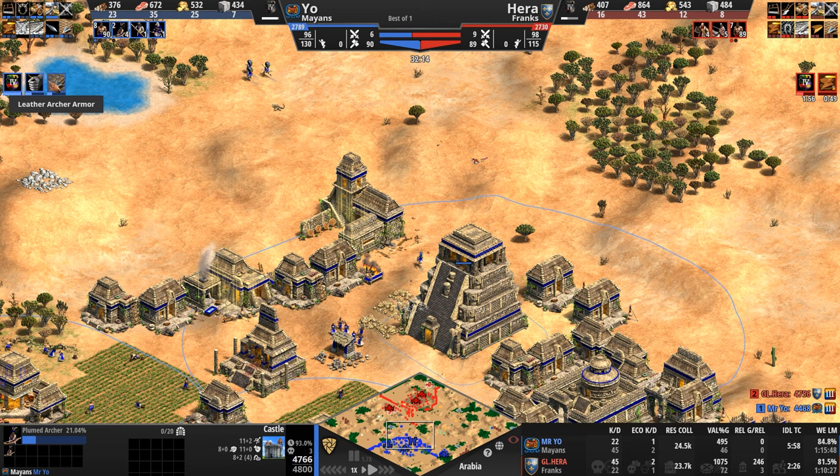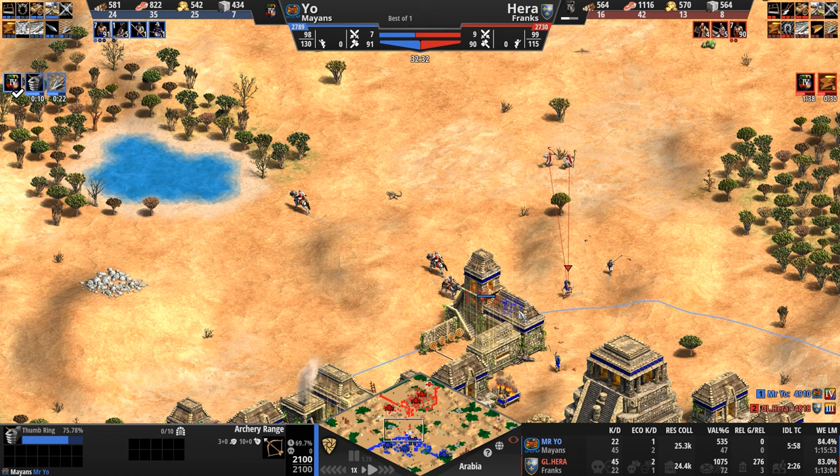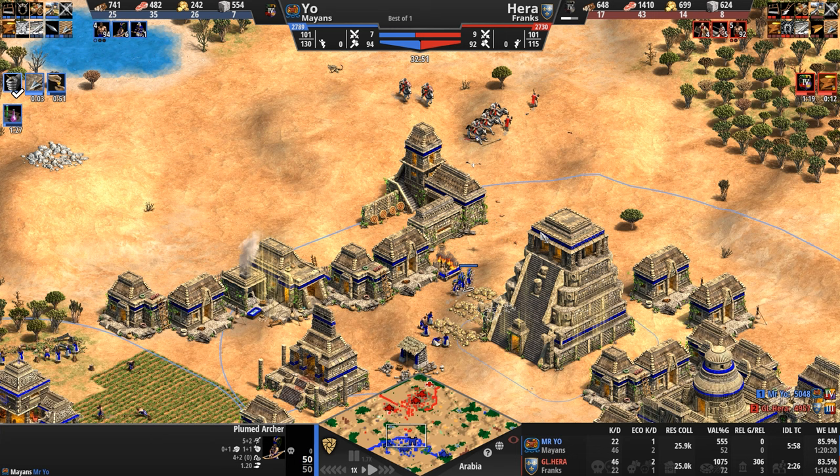Thumb ring, leather archer armor — we are doubling down on plumed archers. I honestly did not expect to see this unit against the Franks, but the mobility it provides — 1.2 tiles per second — is a pretty damn mobile unit. Monk sniper lines going down. Hera wants to convert one of these plumed archers, wants that fancy headdress. Does not get it, though.